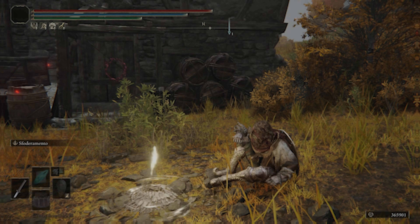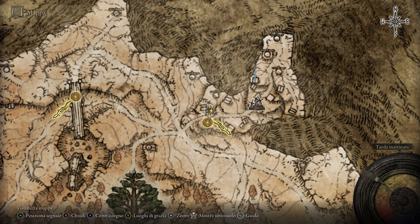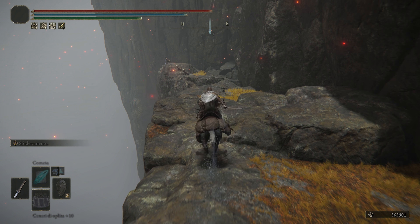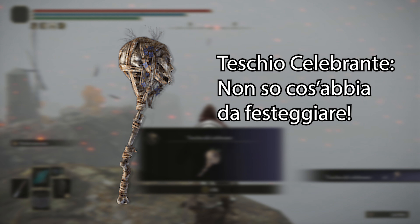Now, regarding the first glitch, we need the Teschio of the Celebrant. You can find it in the Village of Mulini. You can find it on the right side of the grace, and on the left side of the falcon, you will find a corpse which holds the Teschio of the Celebrant.